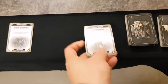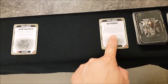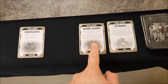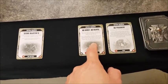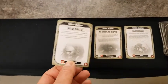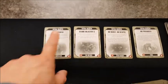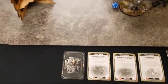Space Marines turn six objectives: No Prisoners — one victory point if an enemy unit was destroyed, d3 for three to five, d3 plus three for six or more; No Mercy No Respite — one point if at least one enemy unit was destroyed or failed a morale test, d3 for three or more; Secure Objective Six still in play; and Witch Hunter — which we cannot achieve.